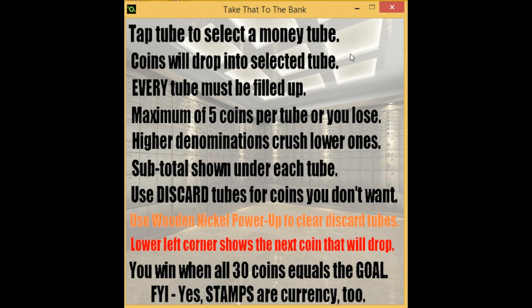Stacking some tubes with lower value coins lets you create space as you need it. Underneath each tube you'll see a subtotal, and you'll also see a grand total. There are also two discard tubes for coins you don't want, and you have a chance to win wooden nickel power-ups that you can use to clear the discard tubes or trade in for more powerful power-ups.